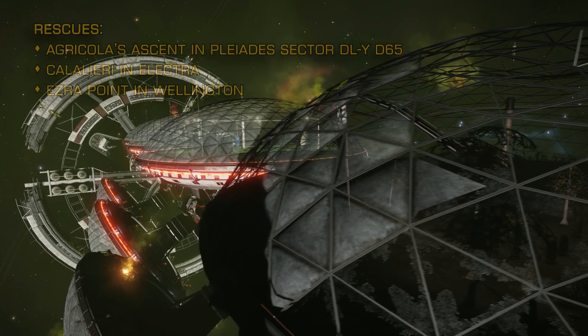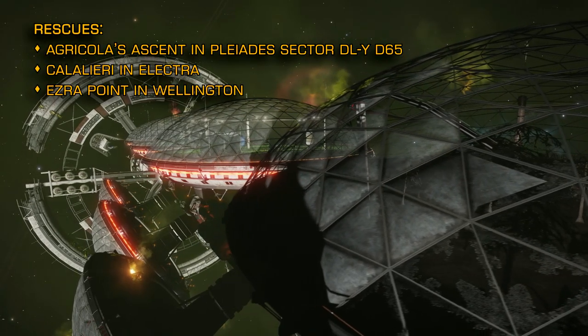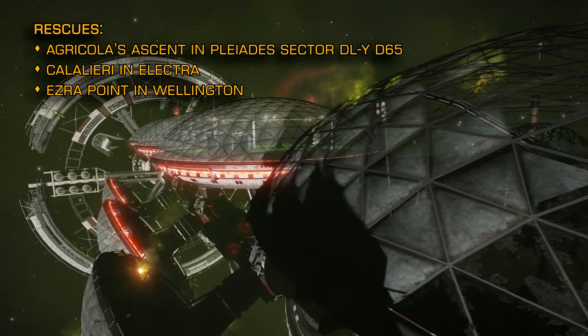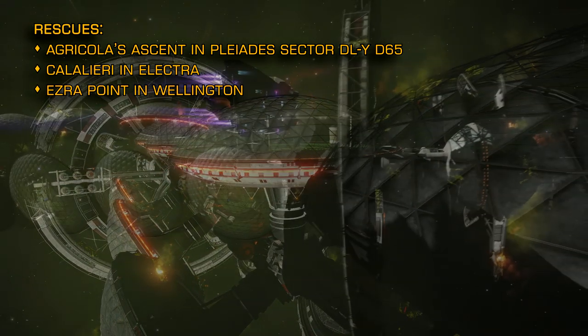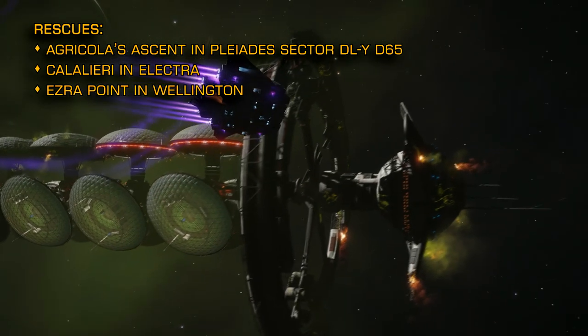In the Pleiades Nebula: Agricola's Ascent in Pleiades Sector DLY-D65, Kallalieri in Electra, and in the Witch Head Sector, Ezra Point in Wellington.